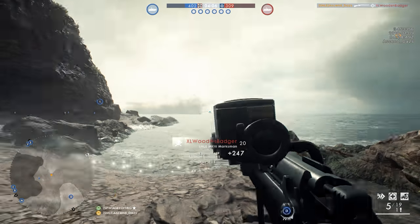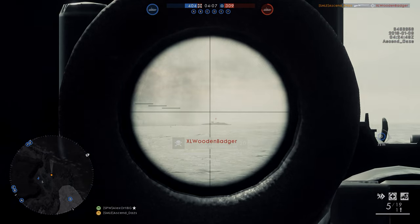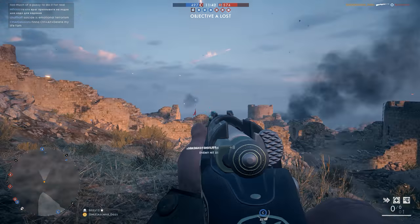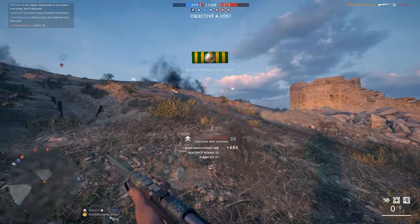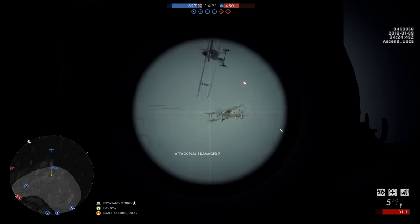Let's cover Cape Hells first, just to get a better picture of Conquest Assault, as this is a mode most have already experienced. We will then delve into Heligoland Byte, which is a lot more complex, but we can use the information about Cape Hells to form a better picture for Heligoland. Let's get right into it — Cape Hells with Storming the Beach.